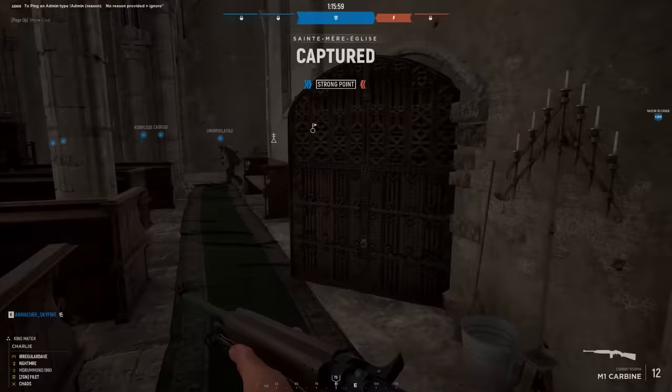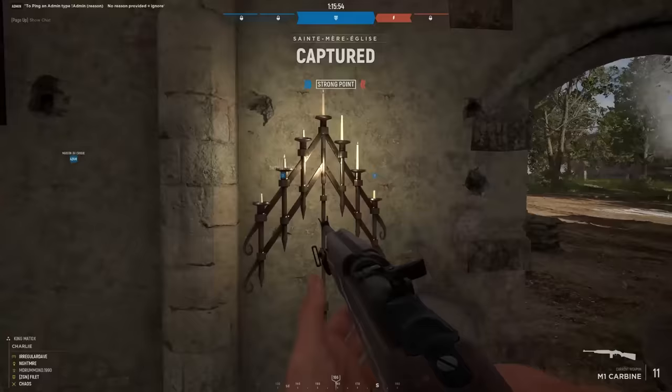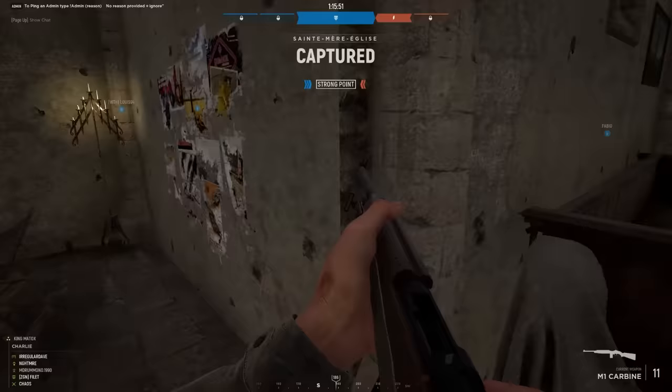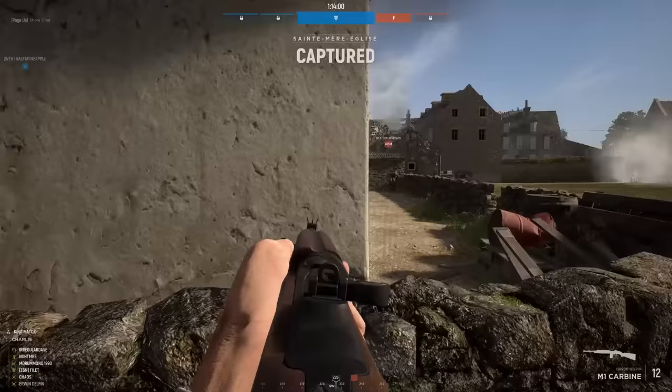We've got the M1 Carbine. The recoil looks a little excessive to me. The .30 Carbine is a sort of glorified pistol cartridge, really, and does not produce a huge amount of felt recoil even in a light carbine like the M1 Carbine — which matters in terms of your dispersion of fire. That might have been done deliberately to balance the thing.